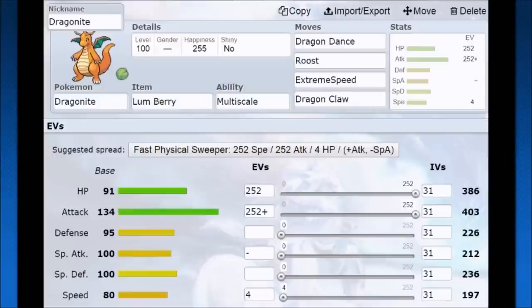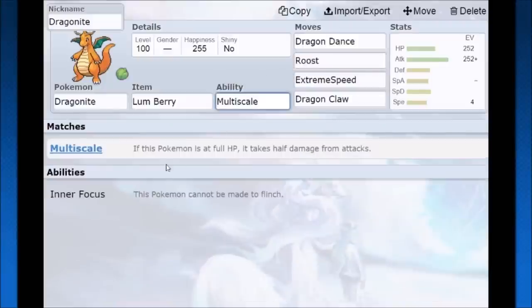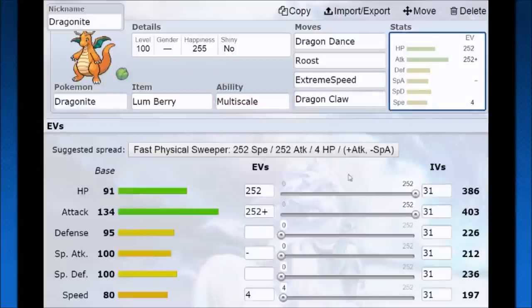Choice Band has like 6% usage though — Weakness Policy is where it's at. You can also carry a Lum Berry. The idea is you go Dragon Dance, use Multi-Scale, then Roost up to keep that Multi-Scale active since it only works at full hit points. If they burn a turn trying to burn or paralyze you, that could be free setup for Dragon Claw and Extreme Speed after the Dragon Dance. If you're expecting to get two or three Dragon Dances, you don't have to worry about speed, you have a lot of bulk, and Dragonite does very well in these circumstances.